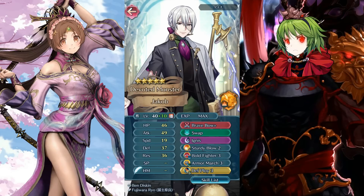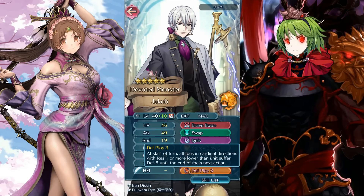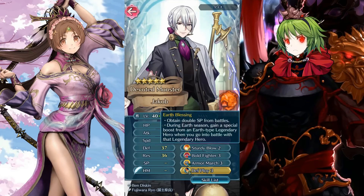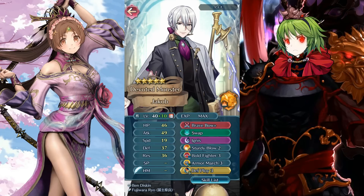Let's evaluate units. The first one is Jacob with a brave bow build, sturdy blow — though I don't recommend it — bold fighter, and death ploy. This guy does a chunk of damage on the player phase. I'd put everything into offense since you're going to quad; that's like eight damage you're missing by not using death blow. Still, it's a very deadly build. He even has the earth blessing, so you'll need a lot of defense or a raven tome user to survive this.